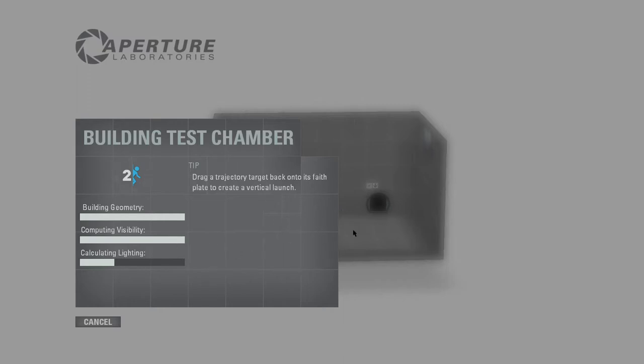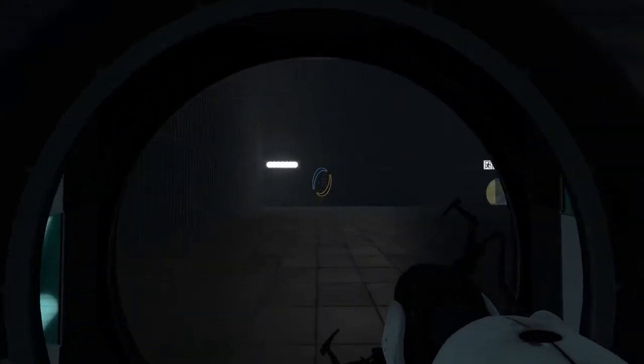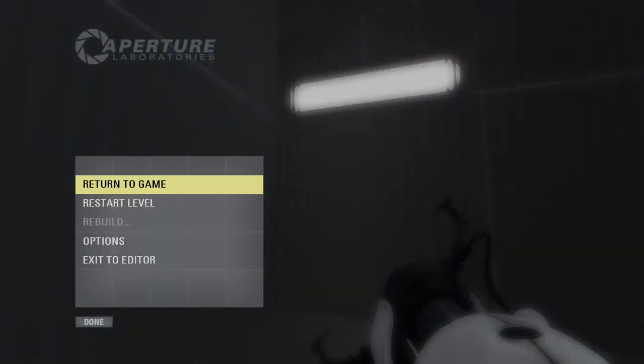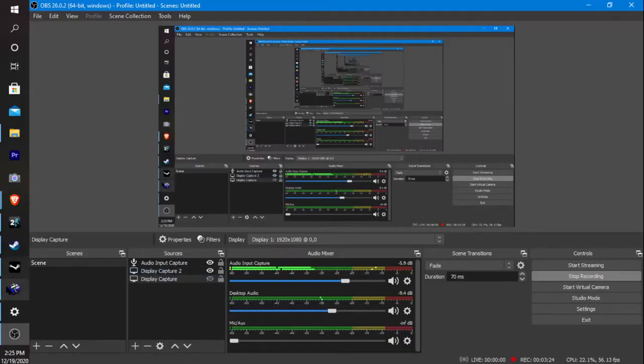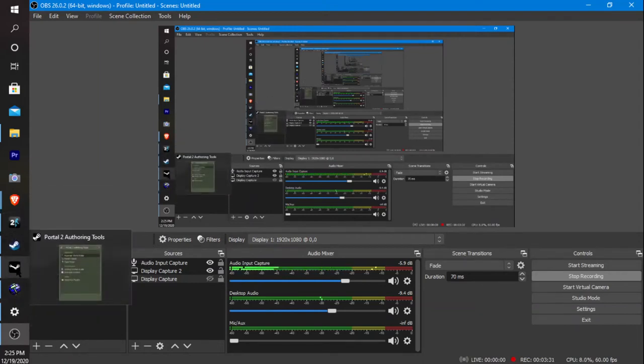We're going to be doing this in Hammer Editor, which is a little complicated but you can figure it out. There are a lot of other videos on it. We might actually get to publishing things — putting it on Steam — but I'll do that in another video. So I'm going to switch to another monitor and open Hammer, which you can find by going to the Store in Steam and searching for Portal 2 Authoring Tools.